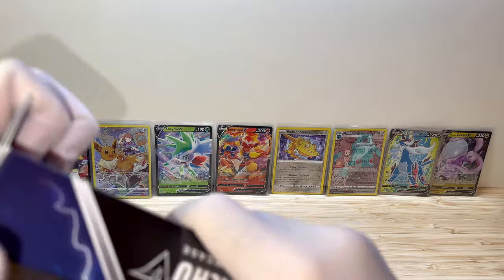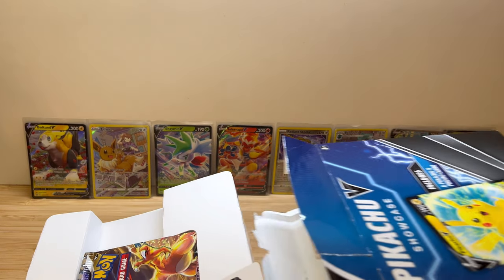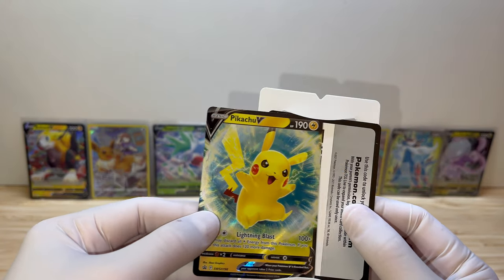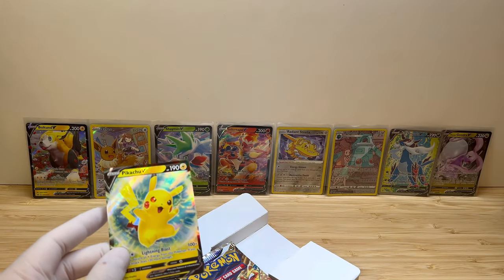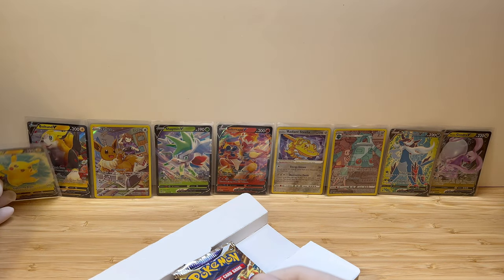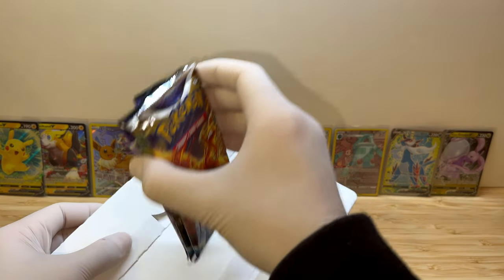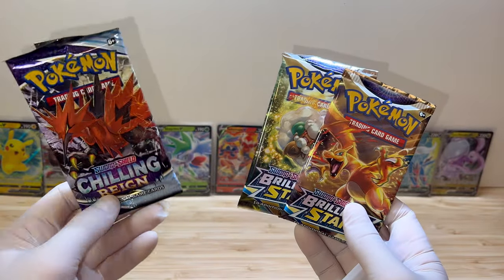The last one - the Pikachu V. I hope you enjoy watching me ripping apart boxes. That's our promo card, and an Ultra Rare Pikachu. Goddamn! Here's your code. We get two Brilliant Stars again and one Chilling Reign.